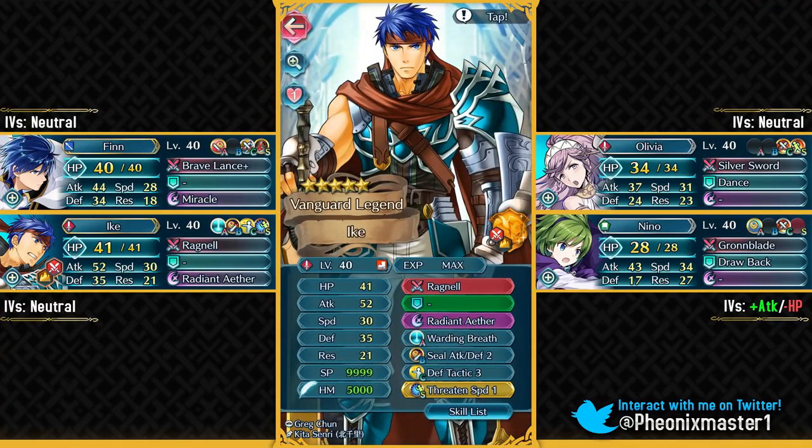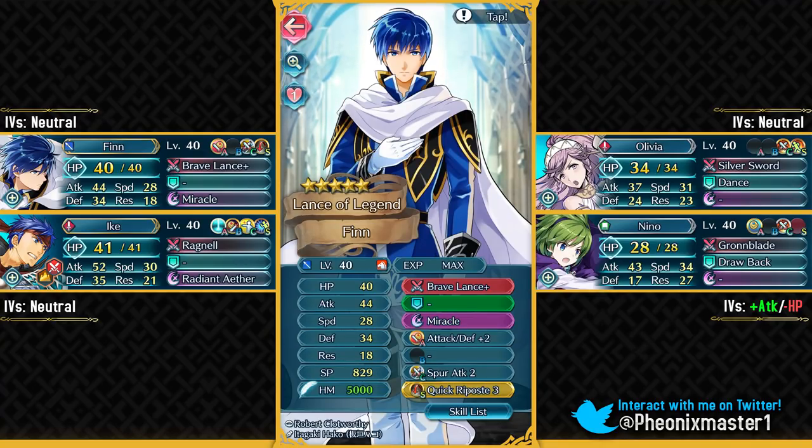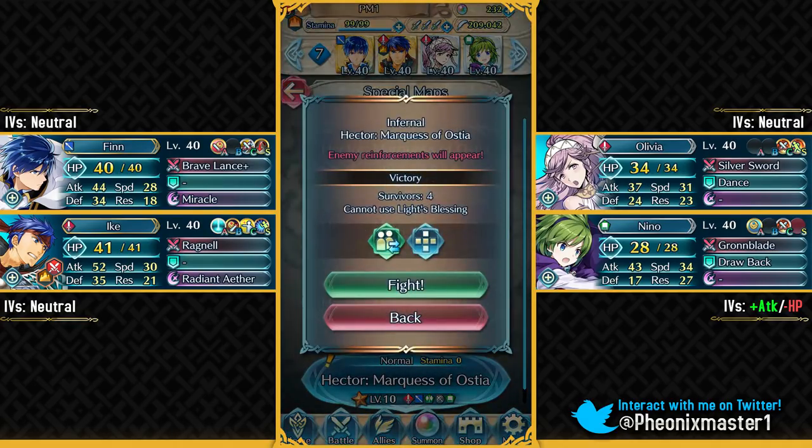And then I've got Legendary Ike. Make sure to give him Threaten Speed 1 Sacred Seal because he needs this to double an Axe Cavalier on the map. You can even give him Speed+3 Sacred Seal, and I guess you can even run Axe Breaker — Onslaught B shouldn't really affect a lot of things but I haven't tested that out. And then I've got Finn with Crooker Post. He's really powerful with his Brave Lance and he's gonna be utilizing his Miracle as well. If you do not have Finn, you can use someone like Legendary Ephraim because he'll be able to heal himself up so you won't even need Miracle. But if you want to use any other Lance Cavalier, make sure they have Brave Lance and Miracle at least. So that's my team — let's begin with the Infernal difficulty.